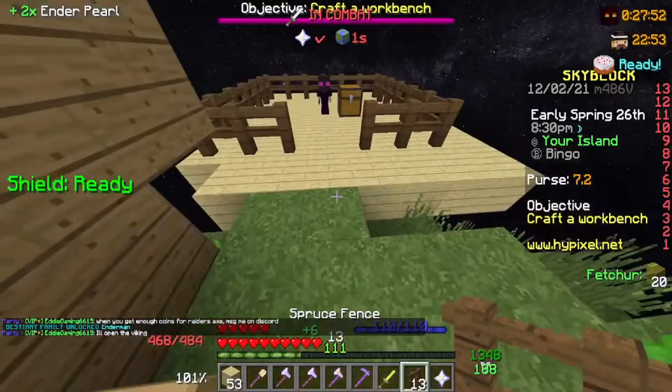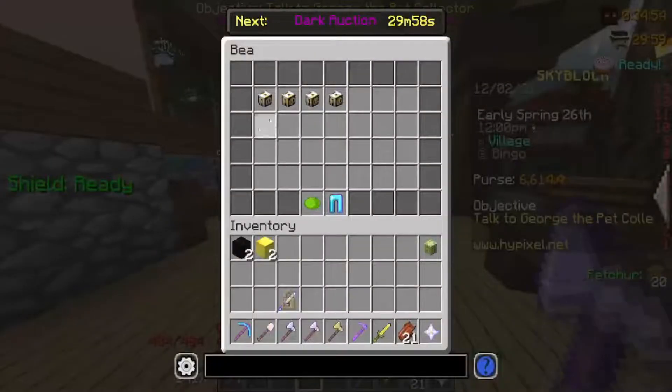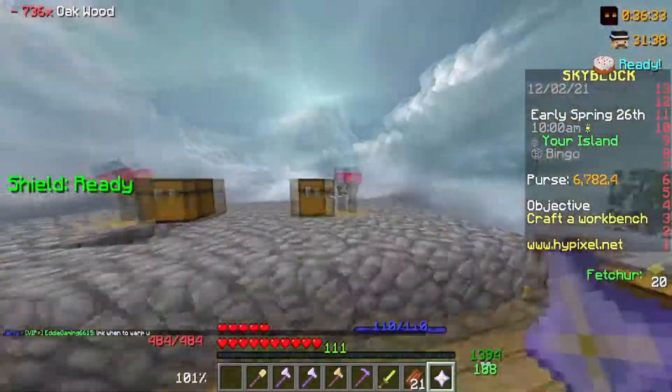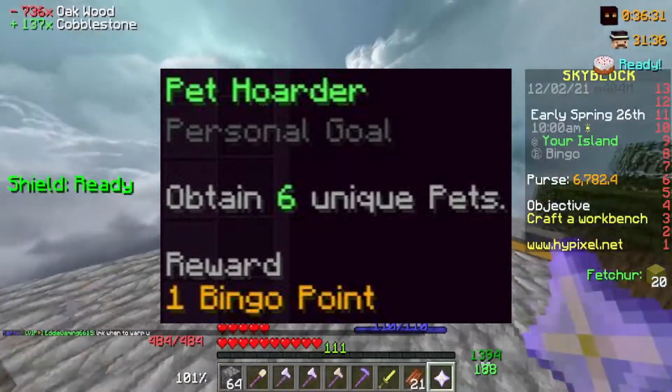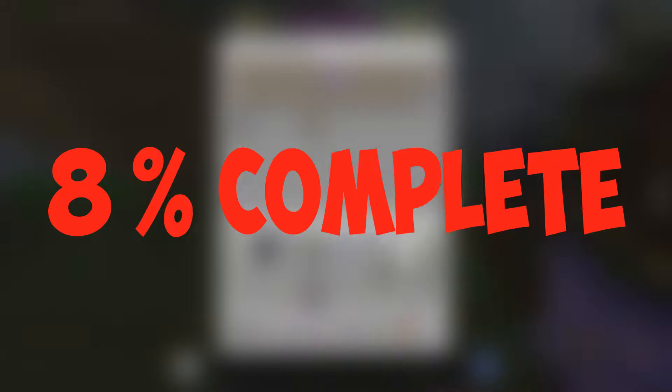The last thing I started on day 1 was grabbing myself a few pets: the grandma wolf pet in the spider's den, a bee pet from Bea, and the griffin pet from Diana. While these pets seemed random, there was a purpose, as I needed to get 6 unique pets for one of the bingo board quests. By the end of day 1, I was only 8% of the way done with the bingo board. This was not a great start.